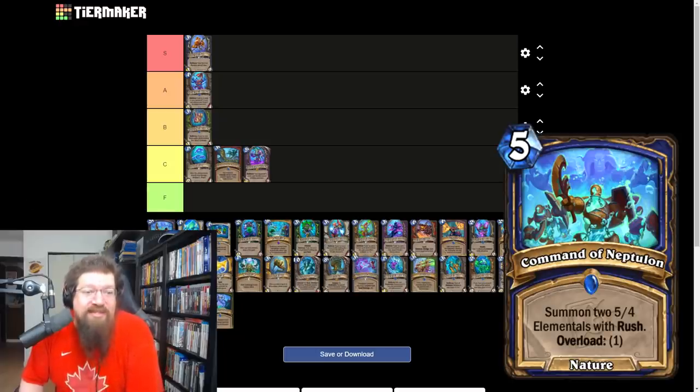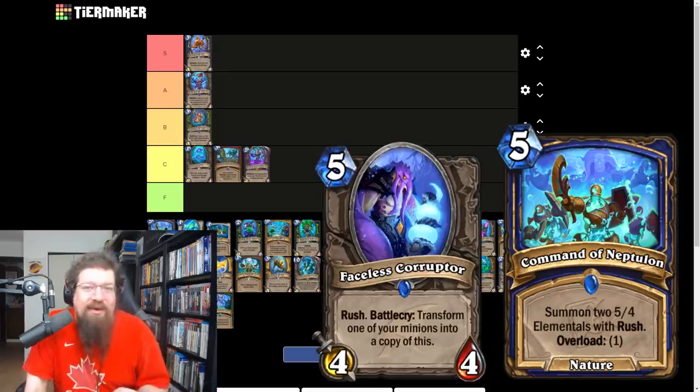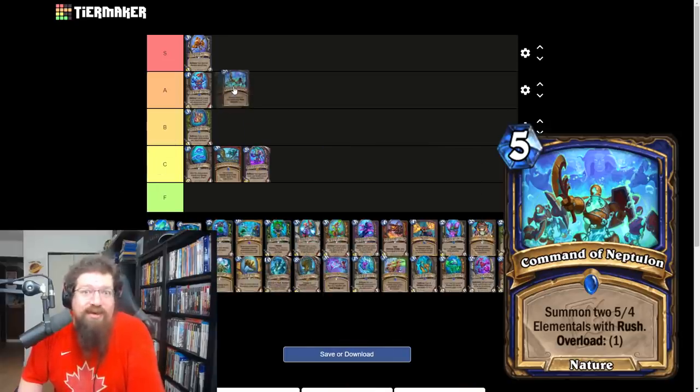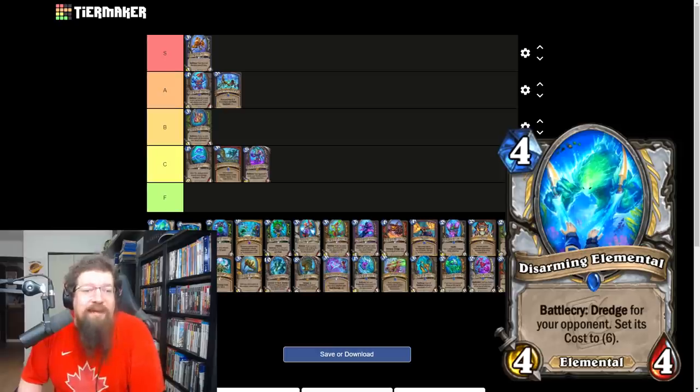Command of Neptulon is a shaman spell that summons two 5/4 Elementals with Rush for only five mana, overloading just one. It's like an unnerfed Faceless Corruptor that you don't have to set up, and it works with the quest in Shaman. Insanely good card. I'm going to give it an A — we know rush on the board is good, and when you know something's good you rate it highly.